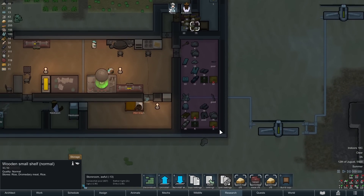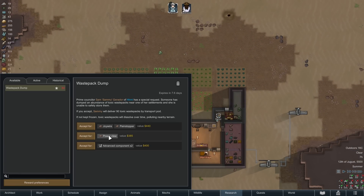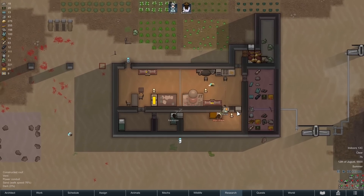I keep waffling on whether I want to keep the toxic waste in the freezer or not. We keep getting these waste pack dump quests where they want to dump garbage on us for a reward. I keep saying no — they don't get the point.